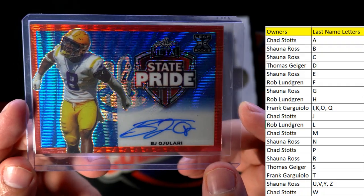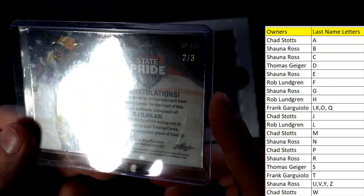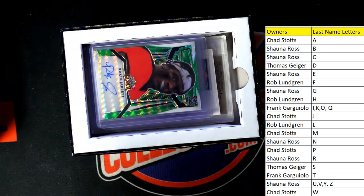First up we've got the state pride right here — it's BJ Ojalary, and that goes to Frank G from the newly traded I, K, O, Q spot. That is two of three. Nice one Frank G, coming out to you.